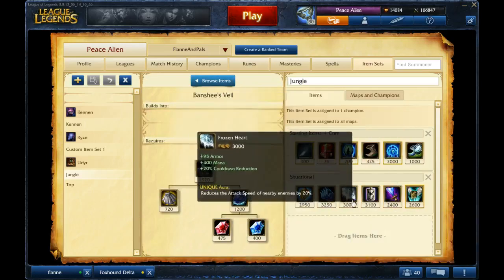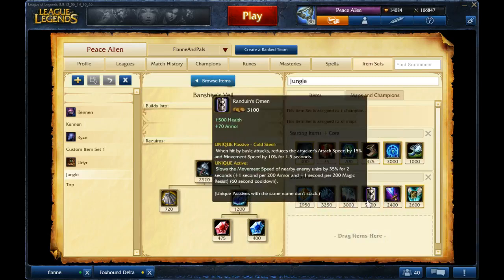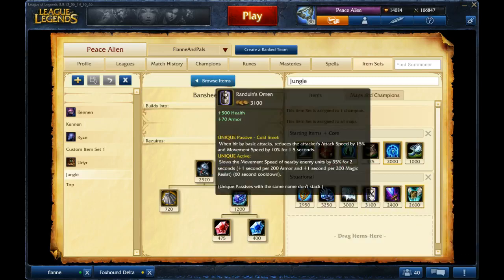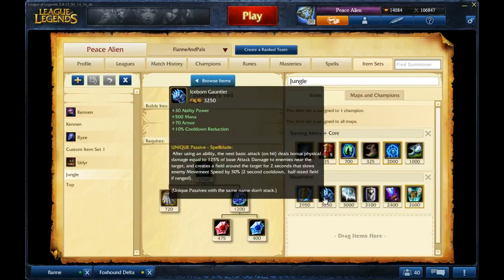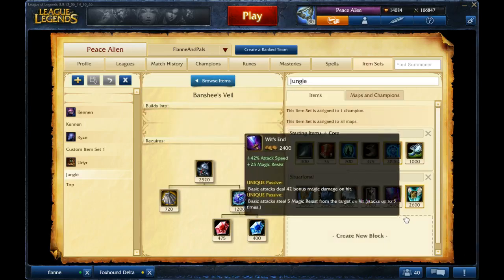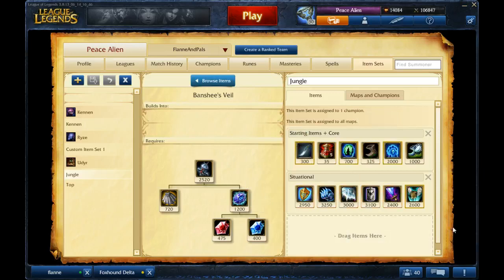Generally you'll stick to Iceborn Gauntlet, Frozen Heart, and Randuin's Omen as your main tank items. Randuin's Omen is great if they're kiting you. Iceborn Gauntlet is really good on Udyr because he switches stances and procs it, letting him stick to people very well. Iceborn Gauntlet and Wit's End are the only offensive items you need when playing jungle Udyr.